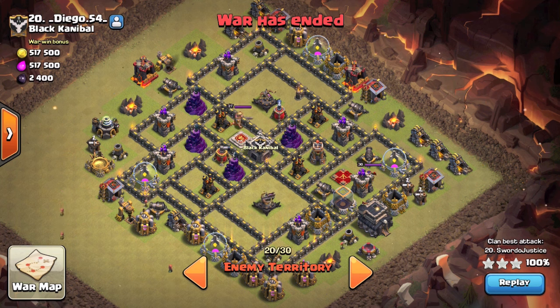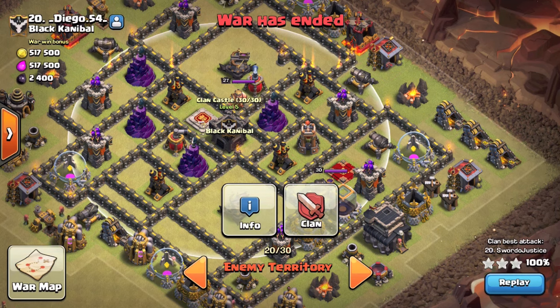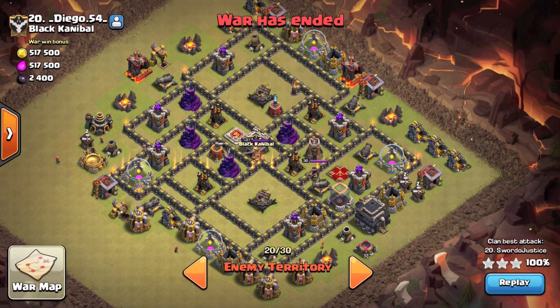What is going on guys, Judo Sloth here, and today we are focusing in on Town Hall 9 hog rider strategies. Following the October update, we had the balance change that giant bombs no longer do 1.5 damage against hog riders.